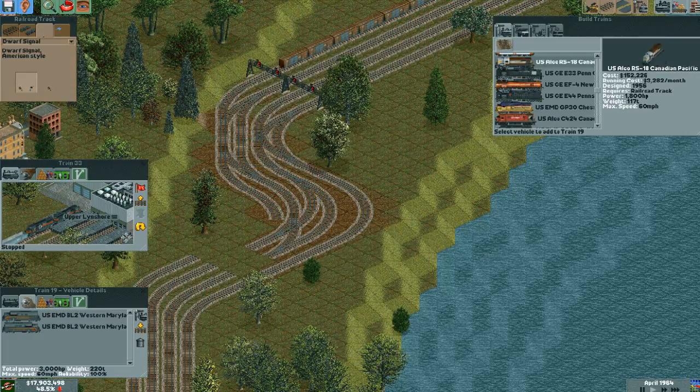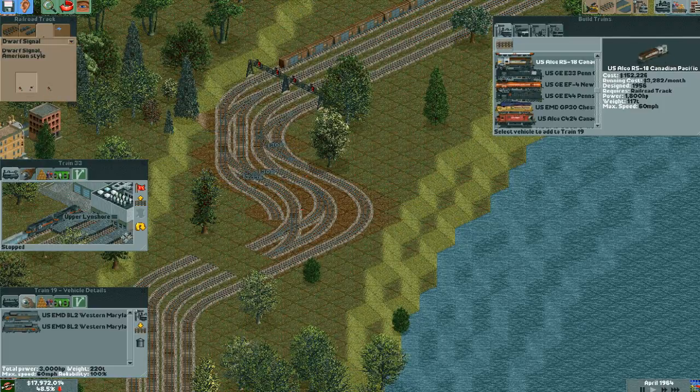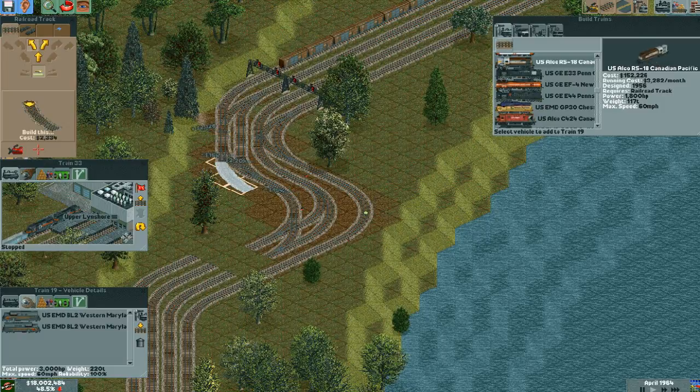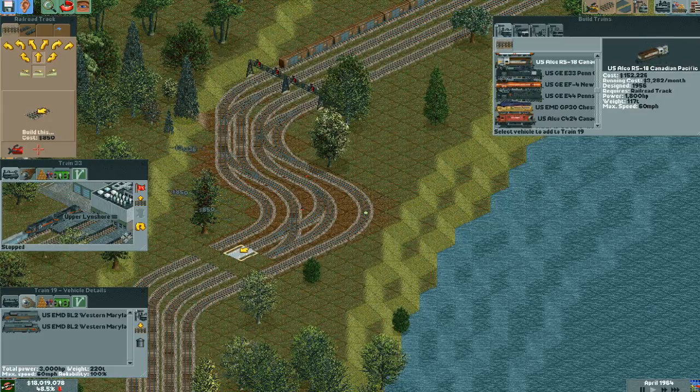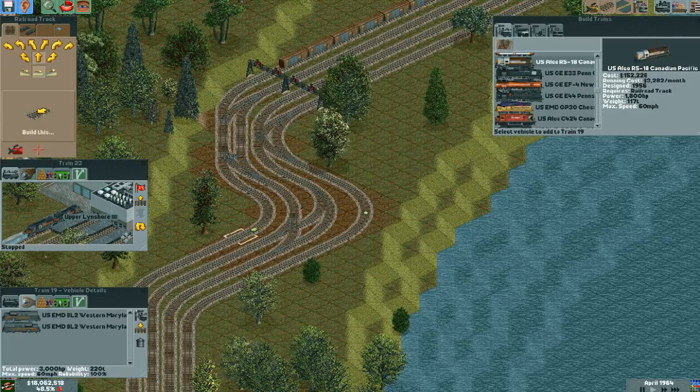I'm gonna use dwarves here. I can put one there, though. That's not what I need — I need one to be here. Alright, well, it's the entrance to what's effectively a yard. I guess I can get away with a tighter turn. I actually need this to be like that. And then we can actually use normal crossovers for this one. Okay, so put this here. Build some normal crossovers.